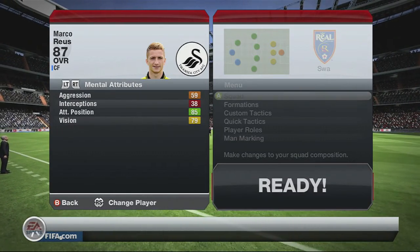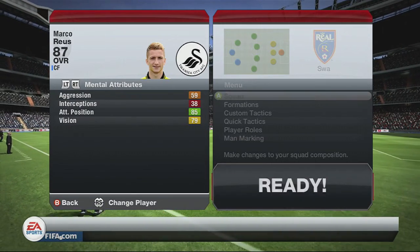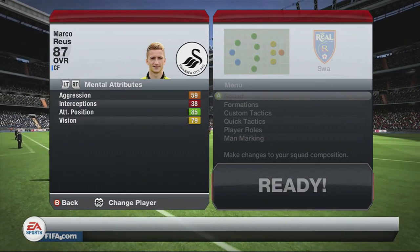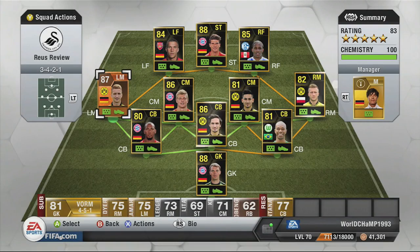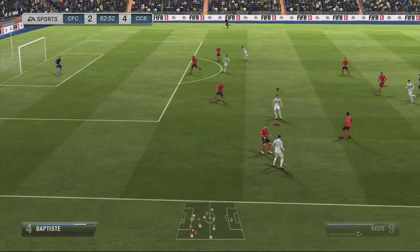His physical attributes are pretty much all high mid-90s to low 90s. When it comes to mental attributes, the only one worth looking at is his 85 attack positioning. But just in general, when it comes to stats with the Man of the Match Marco Reus, he is no disappointment by any stretch of the imagination.